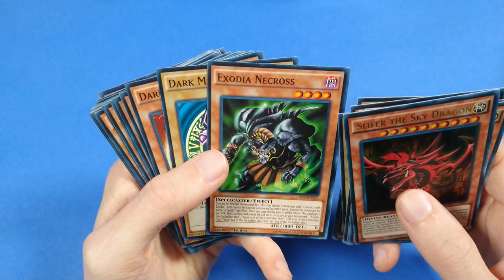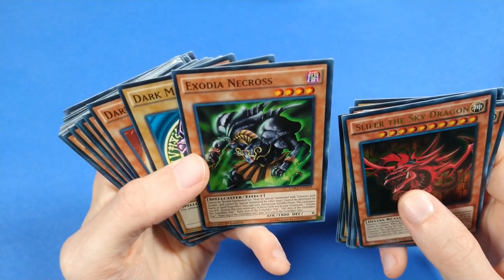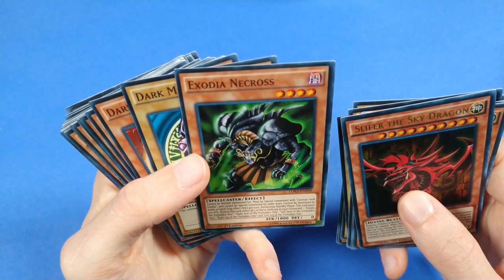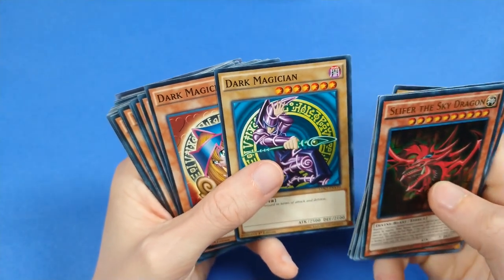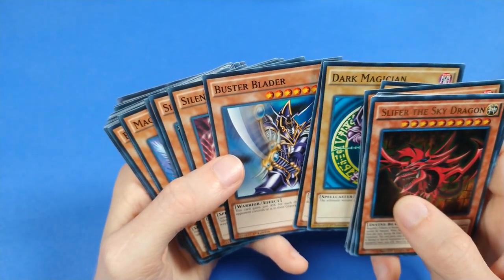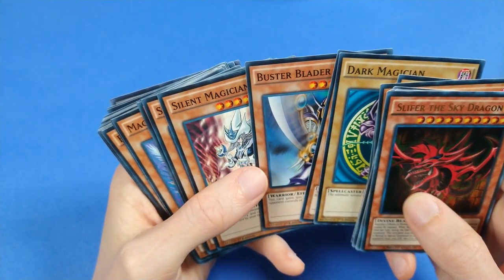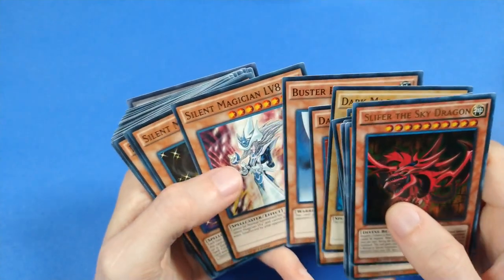This card is almost a good boss monster — I wonder if it can be tributed. Kaiji's ruined this one too. We have Dark Magician and Dark Magician Girl and Buster Blader. Unfortunately there's no Dark Paladin in the extra deck, which I think is a lost opportunity, considering you've got Dark Magician and Buster Blader.